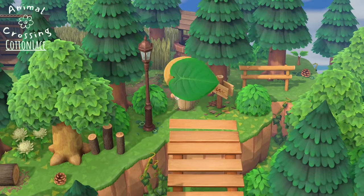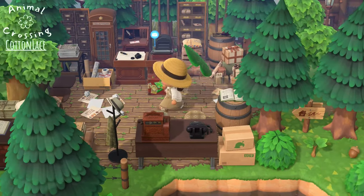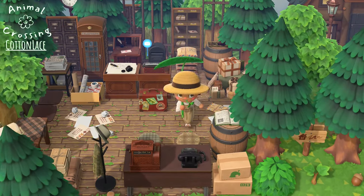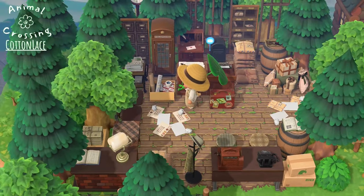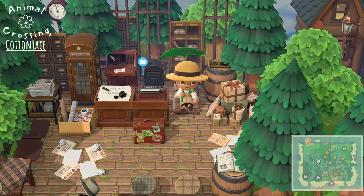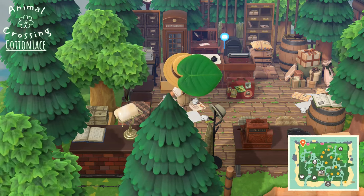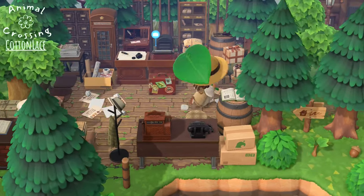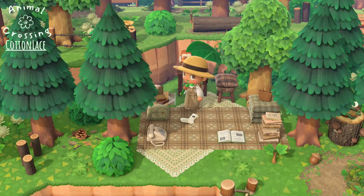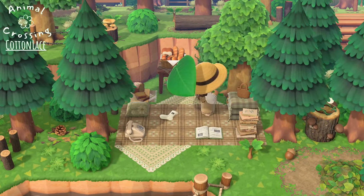And then we'll go up these stairs — it's a post office. Very cluttered with a bunch of boxes and papers. Presents as the packages. I really like the jail bars and the brown telephone booth — it's the best variation. We've got a cozy little picnic. Love this phone, this is such a nice item — it's very beautiful.